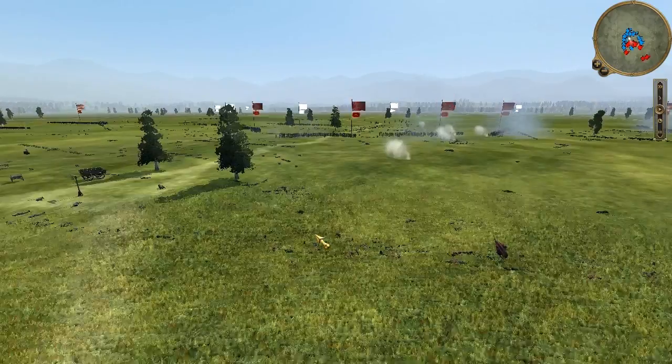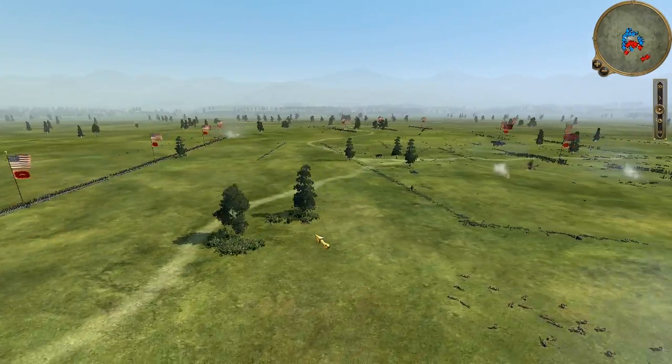You can see where the Confederates clustered — their bodies are in lines.